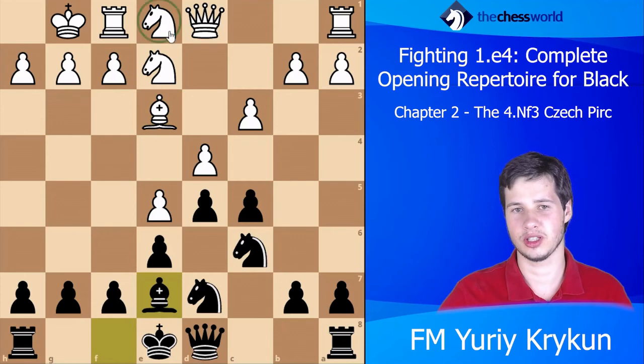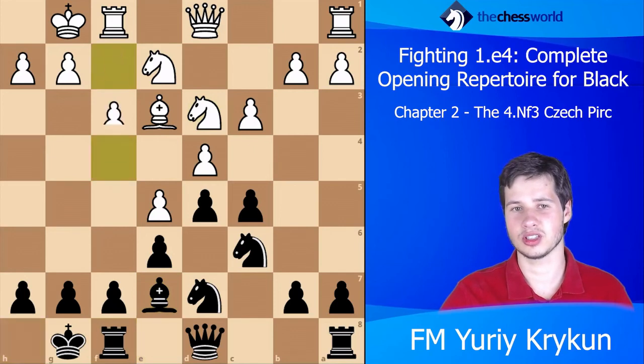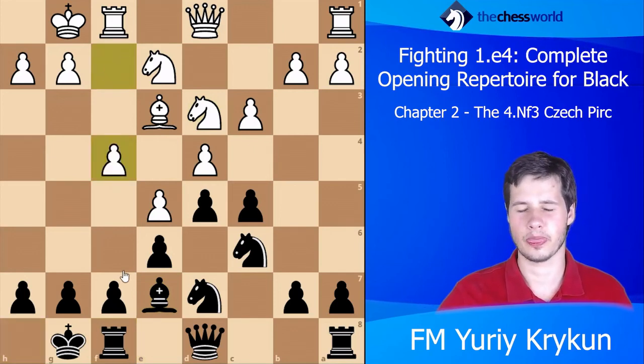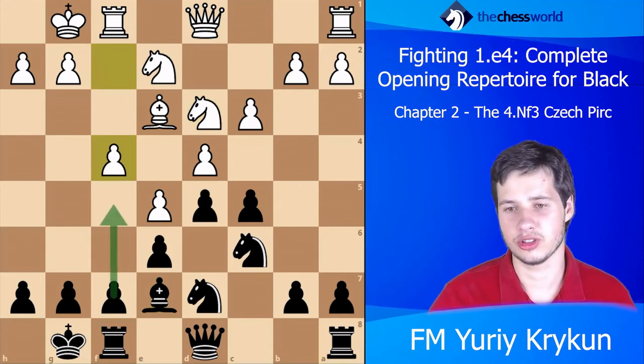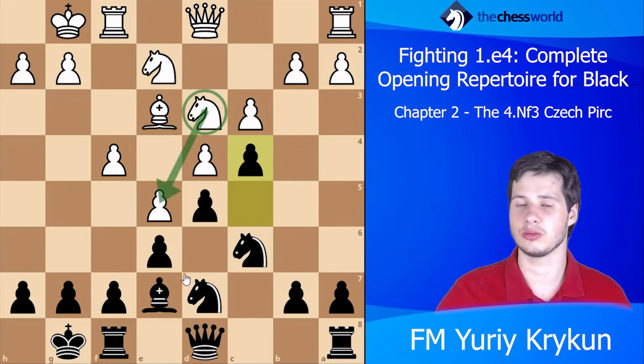White can try to do something on the kingside by means of say Nd3, f4. However it's important to understand the following defensive resource: after castling, f4, it's worth knowing that Black can try to play for f5. However we're not going to do this here — we'll first involve c4 to kick this knight out and possibly prevent it from coming to e5.